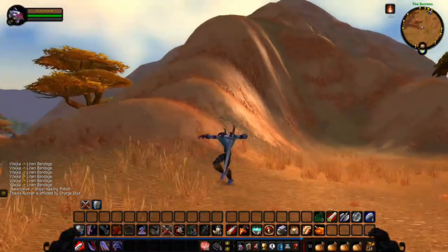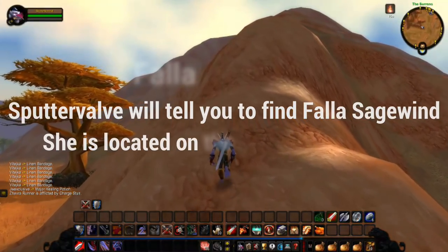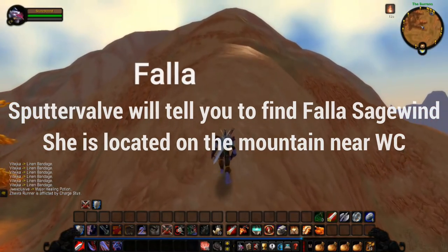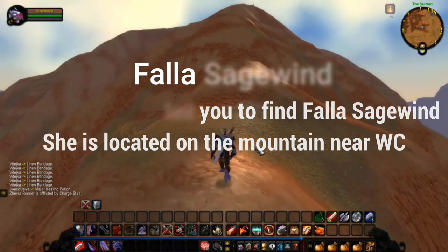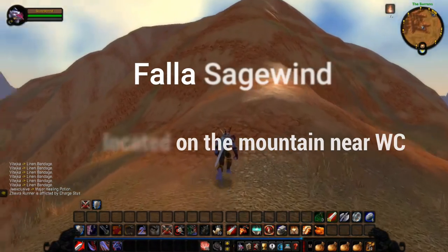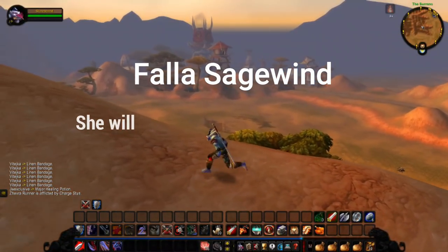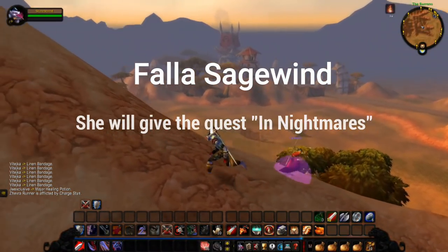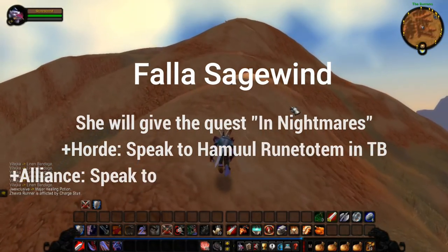Spudder Valve will tell you to find Fala Sagewind, located at the top of the mountain near Wailing Caverns. I showed this clip earlier when I was running to the dungeon. Fala Sagewind is located at that Tarn Establishment. She'll give you the quest In Nightmares.